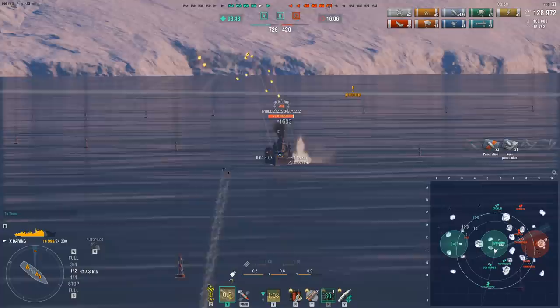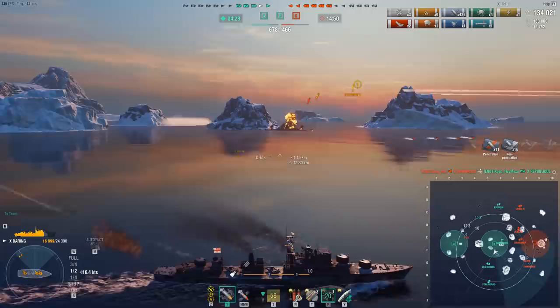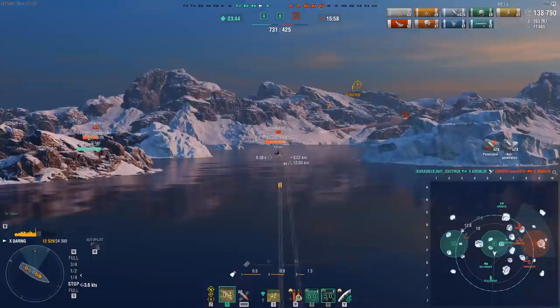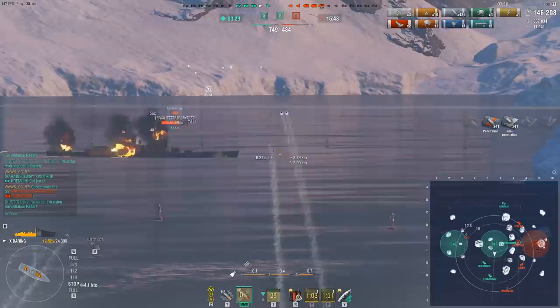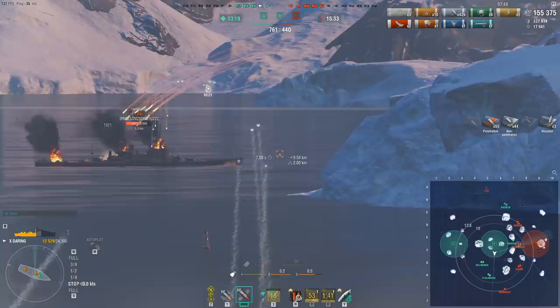This thing is by far the most sluggish one. Even the Gearing does 41 knots with speed flag. Harugumo does over 40, Yueyang does over 40, Smaland does 43 — there's really no competition. Taking pot shots, checking in case the Salem pushes around the island. The Thunderer had AP loaded because he was fighting cruisers. It looks like he might load HE now — that's when it's time to smoke up to make sure the follow-up volley isn't too brutal. He's giving broadside, and this is where I show you the AP. The AP DPM on this ship is very strong, and if you do get broadside there's no reason not to use it — especially if you've already started fires. Just pouring AP on him is brutally effective.